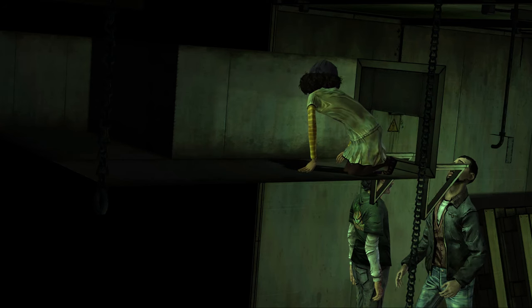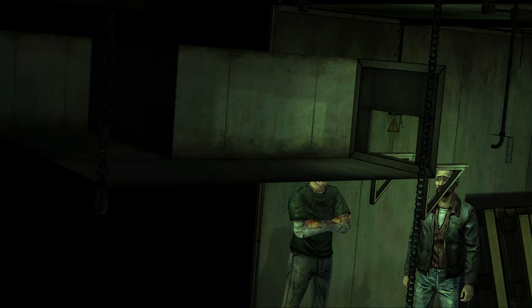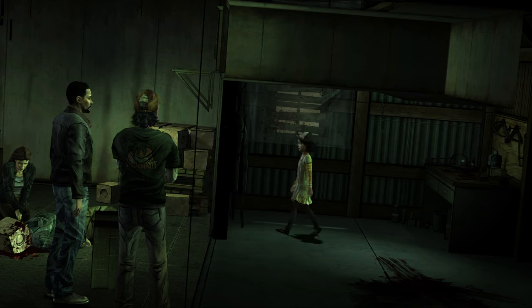Then you have the scene where Clementine goes into the vent — very quickly she disappears. We just move the camera around to see where she went, and you'll discover she's pretty much just outside the door, queued up and ready to go for when she comes through it for the cinematic cutscene.